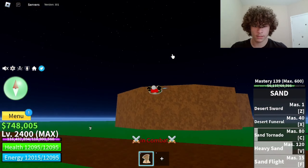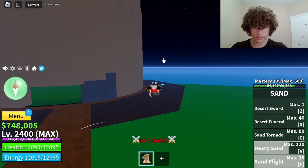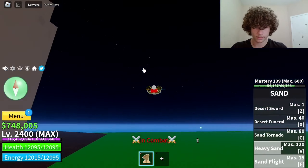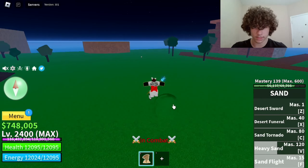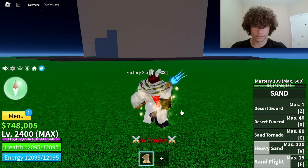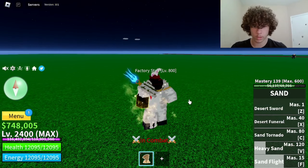Then we have the Sand Flight. It's pretty bad not going to lie — it's slow, really slow. It's not the best of flights but it's pretty decent. We also have the Logia on Sand, so if an NPC lower level than you is punching you, you take no damage.